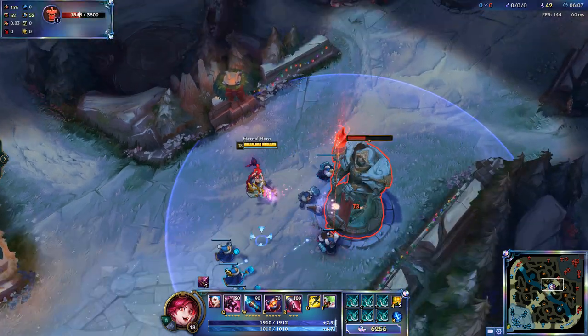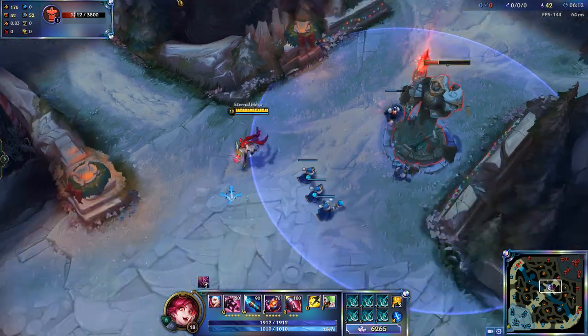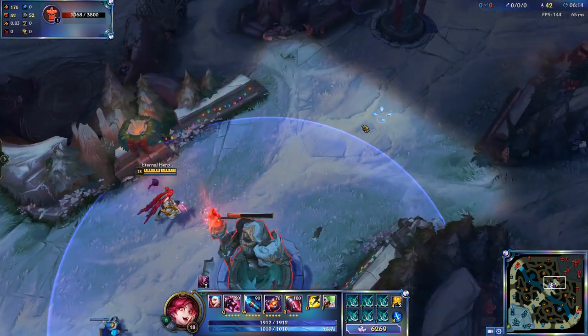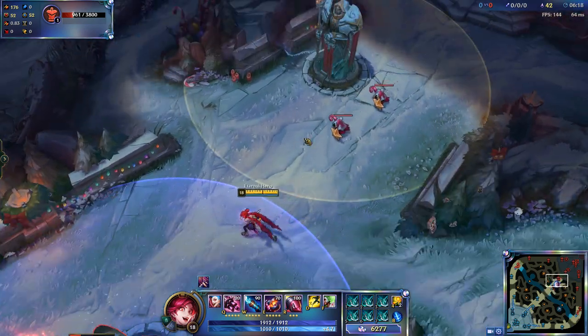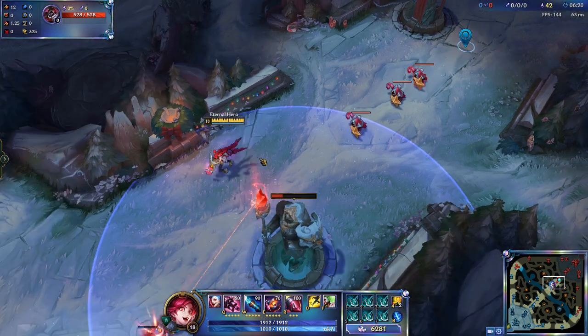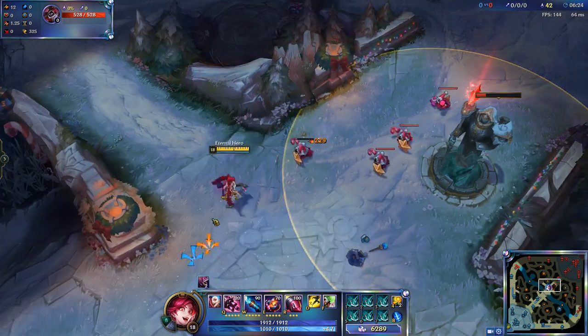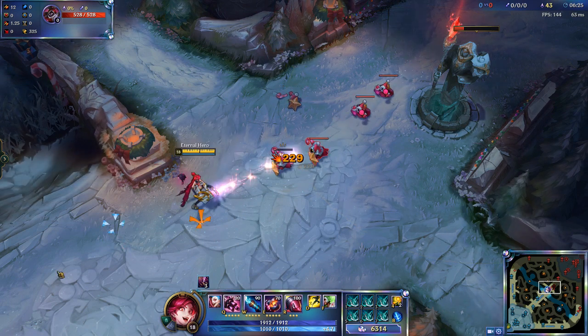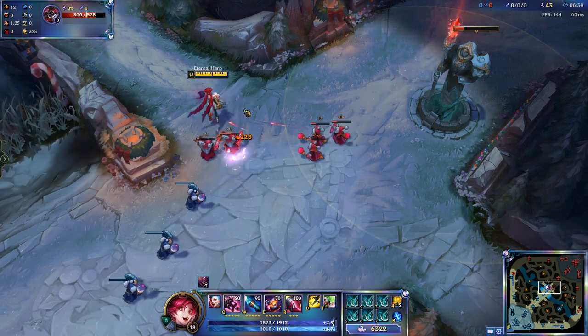Important thing is you need to be precise with your player attack move, so you need to aim directly. You can't just randomly press X on the ground because your champion will start attacking whatever is the closest — you need to aim directly and that way it works.